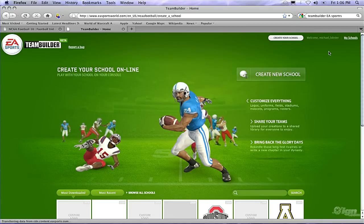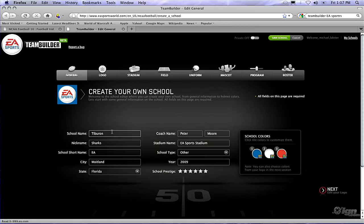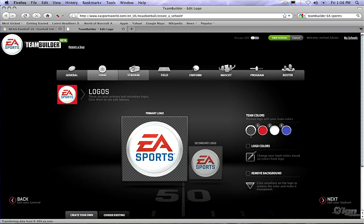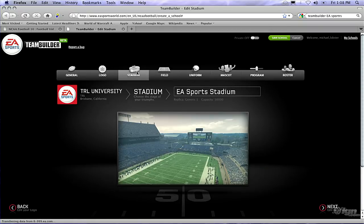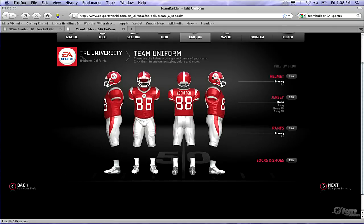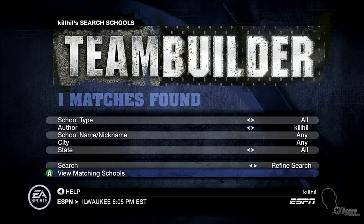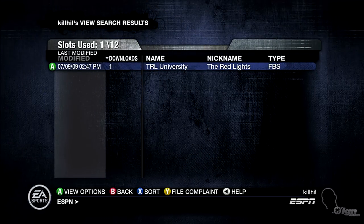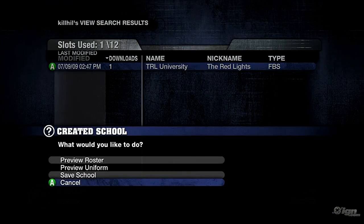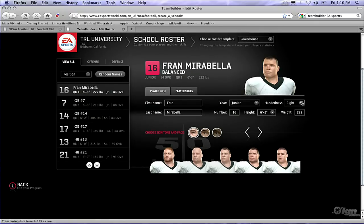The other really cool feature is Team Builder, and you're actually going to need a PC for it. Team Builder allows you, through your PC, to create any team you want — customize your stadium, fully customize your uniforms, and even upload specific logos you've made. That means if you want to play as Southwestern Community College, you can make that happen. You can search and download any school anybody has made, easily name players, create their stats, and import your custom uniforms very quickly.